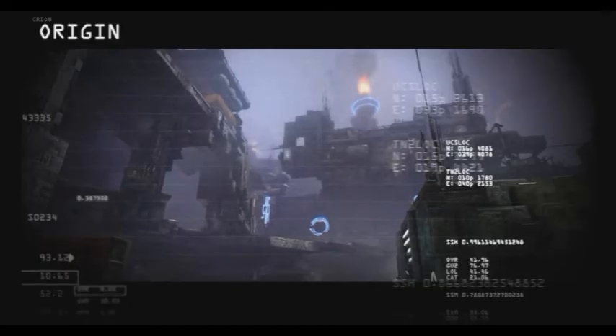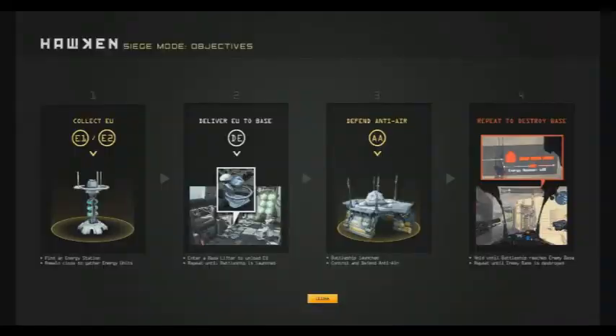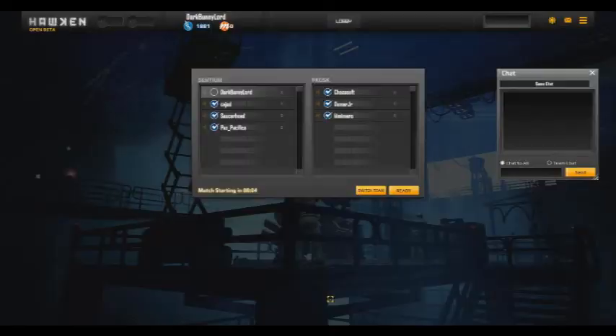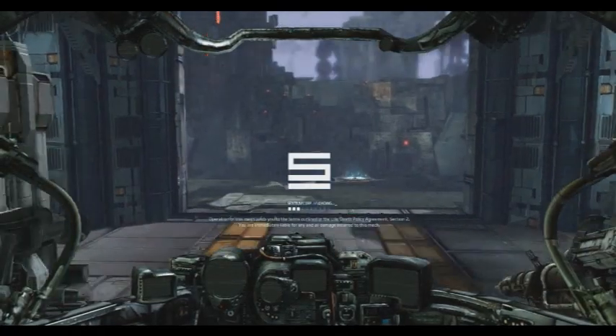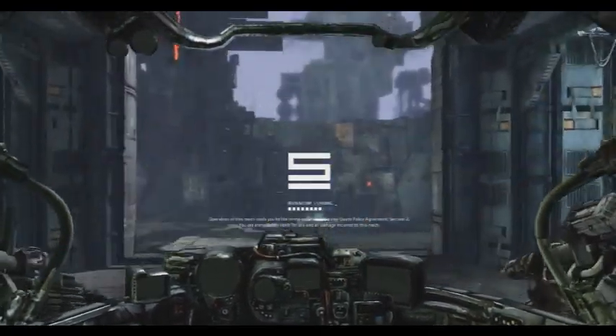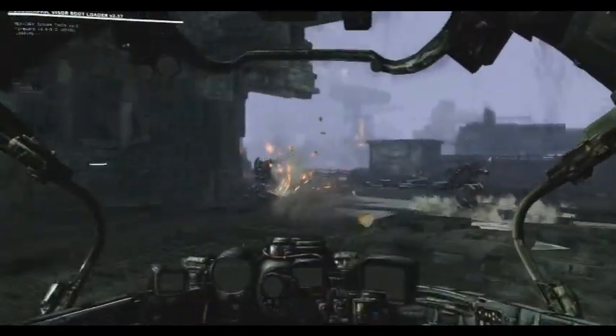So Siege is an objective game type where both sides are trying to collect energy and bring it back to their base. You go to these little energy stations, fill up with energy, and then bring it back to your base where it uploads to your mothership. The mothership gets launched once you've collected enough.